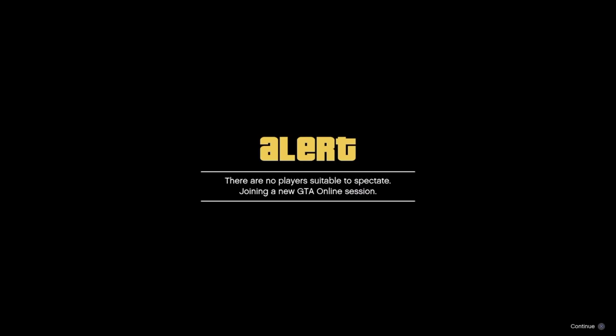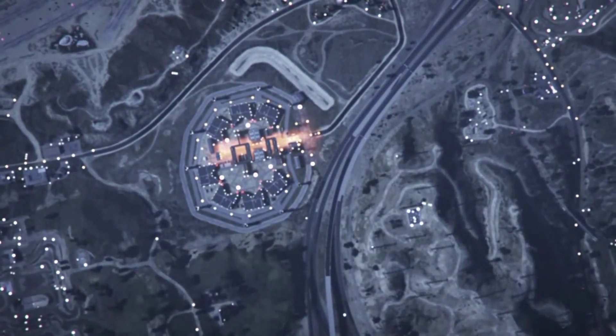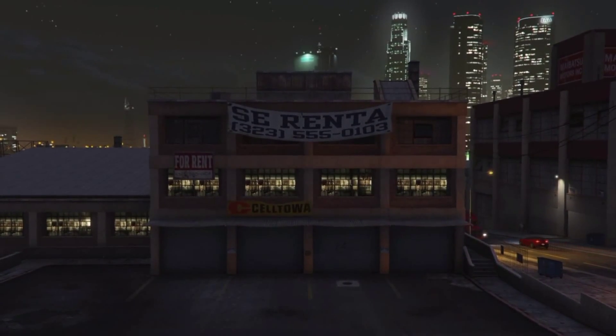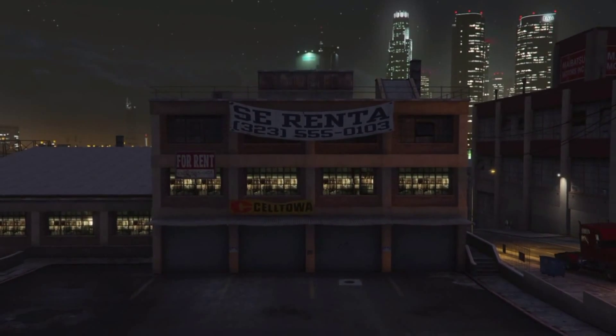This is the black screen that you're going to get when he closes the application. You're going to get an error message — press X on it — and then you're going to spawn back in. Just have your location set to last location and you should spawn back inside your garage.